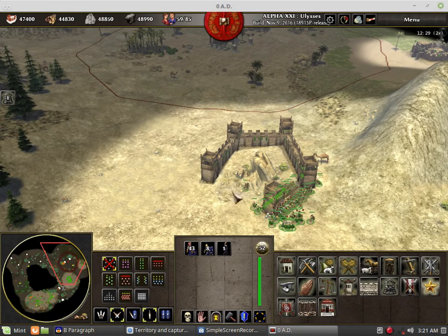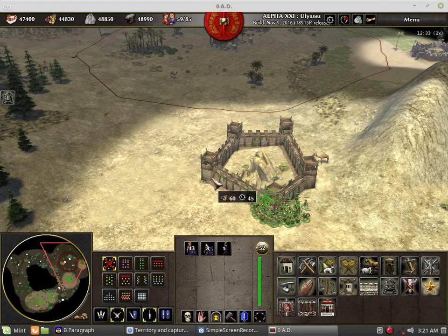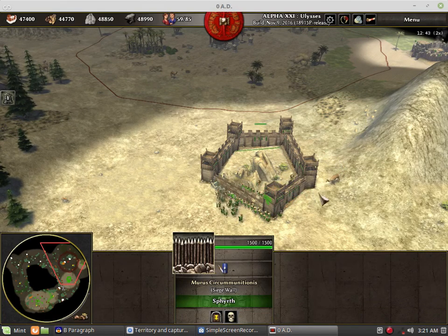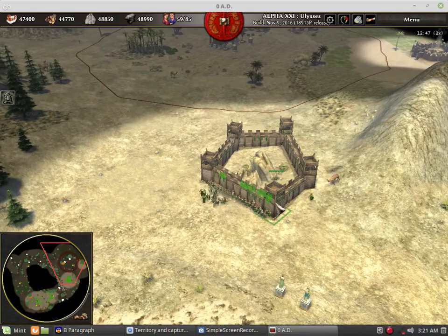The Romans also have siege walls that give you the ability to wall off your enemy from his or her own resources, and have a chance to emulate the Alesia-style siege using the pre-Julius Caesar Romans.